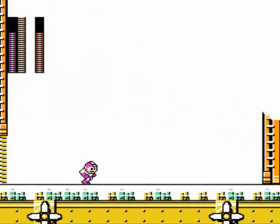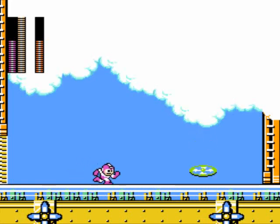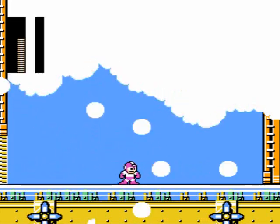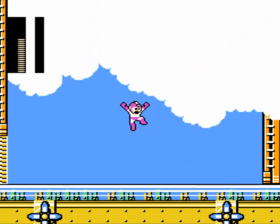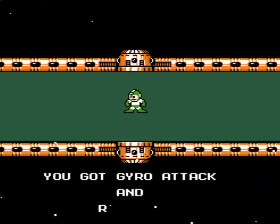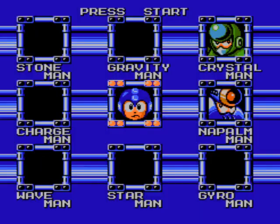Whack him with a Gravity Hold, dodge his little boomerang blades. And you can dodge him even when he's in the air. He landed on me, bastard. Well, he's dead now. Two more Robot Masters left. And now we get Gyro Man's blades. I love the teleport noise in this game. You got Gyro Attack. And Rush Jet! Gotta love it. Stage select — here we go.